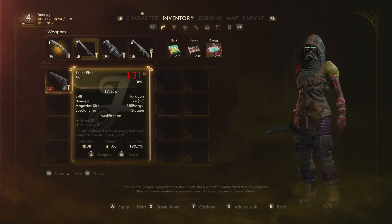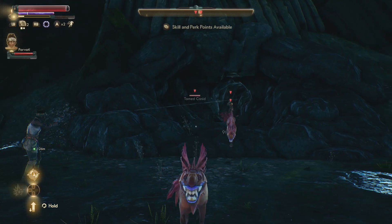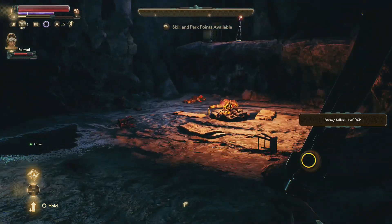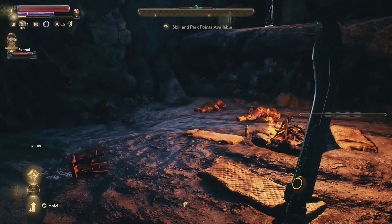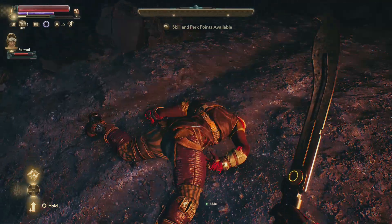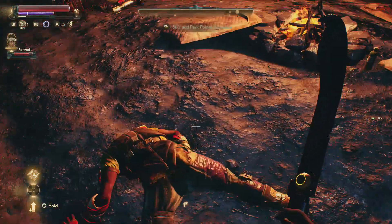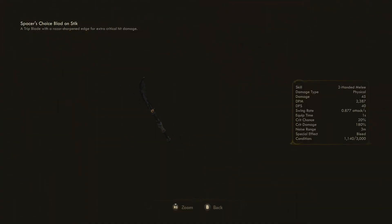The marauders aren't particularly tough, and there are a few feral animal dogs to take out as well — it shouldn't be too much of an issue even early game. Once inside, check all the bodies and one of them will have the Blad on a Stick. There are also consumable items scattered around on the floor, so make sure you pick those up too. It is a two-handed melee weapon that does 47 damage with good DPS, and it does bleed as a status effect. This is part of a mission from Constable Raze, so make sure you pick up that bounty mission first.